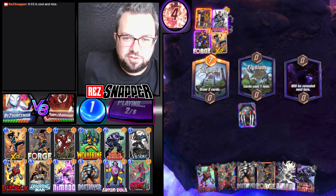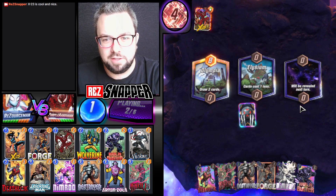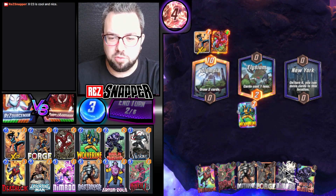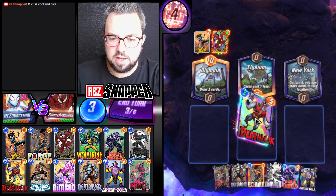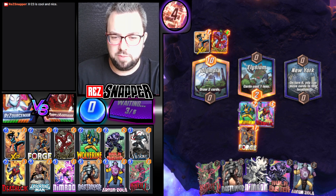They Forge — Deadpool, Carnage. I think they're doing slightly better than me. At least it's showcasing X-23 very well. They're about to drop their Nimrod, probably, because they can play a 5-cost card now. There's Ozola. So let's go Deathlock into Forge — then at least we're going to have a big Nimrod.